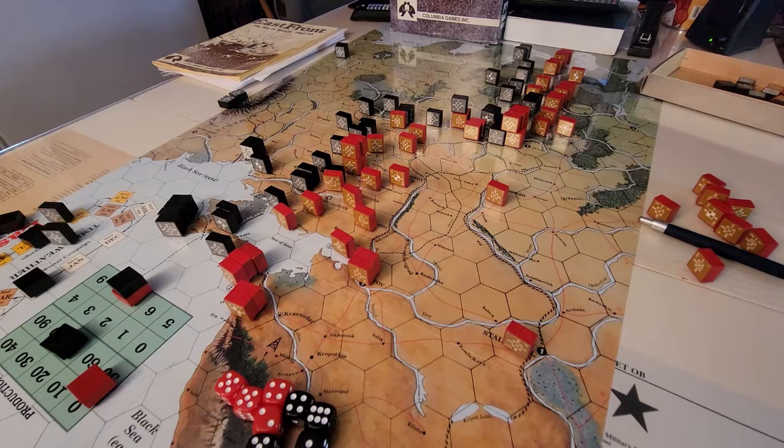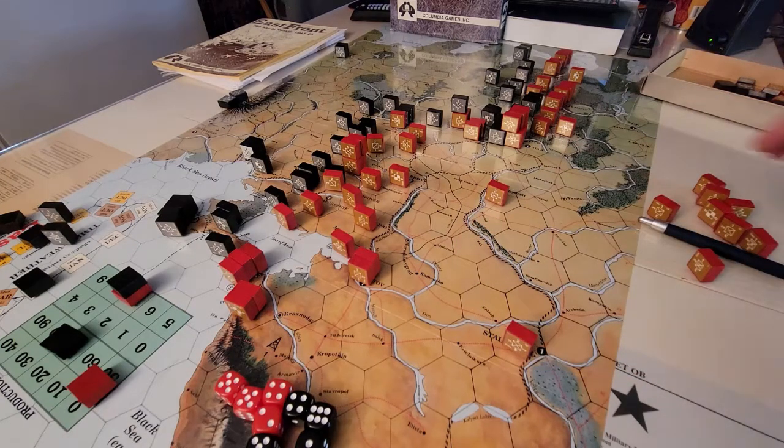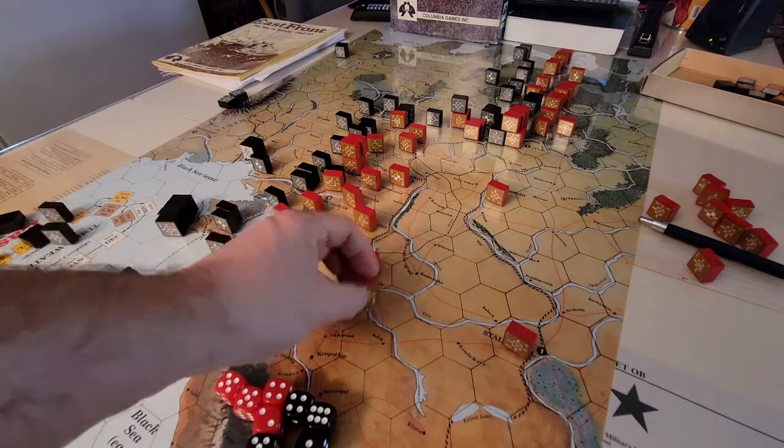Let's talk about the terrain on the map. There's a lot of clear terrain, but you've also got woods, swamp, and even some mountain areas in the south. The key terrain rule is that swamps — you move into them and have to stop, except for cavalry. And if you're in mud weather, every movement gets reduced by one.